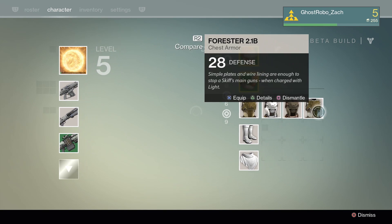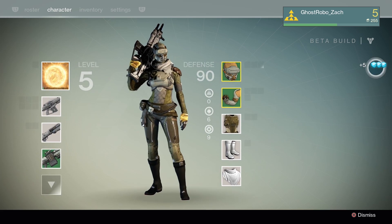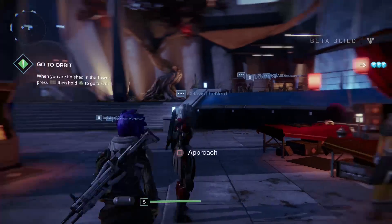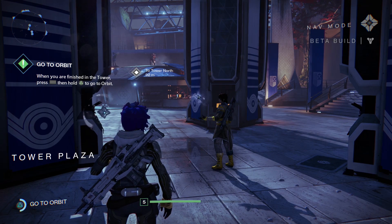Can I break stuff down? If I go here - dismantle. I got 5 Glimmer out of it. It should have been more. I wanted more Glimmer. I need to buy more cool things. We gotta level up though, because some of them require level 6, require 7, require 8, and I am 5. Plus I want to get my skills from upgrading.